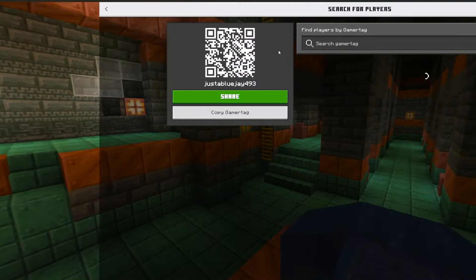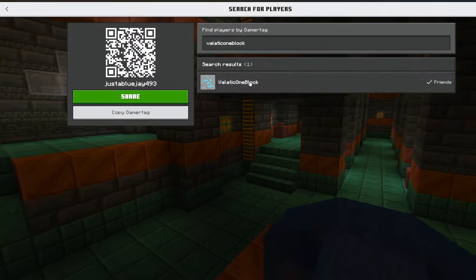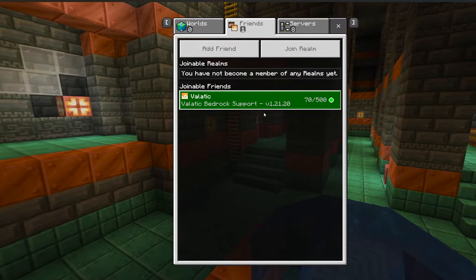Select the server and hit Join Server. Once you join it'll load in — I'll show you what it looks like. It's loading right now. It'll bring you to this lobby; you won't be flying. It'll bring you here and as you can see, One Block is right there.